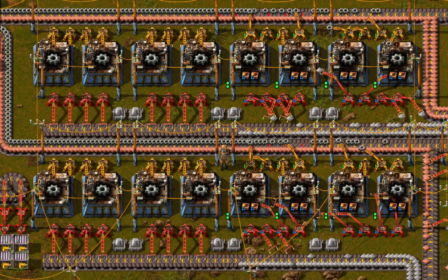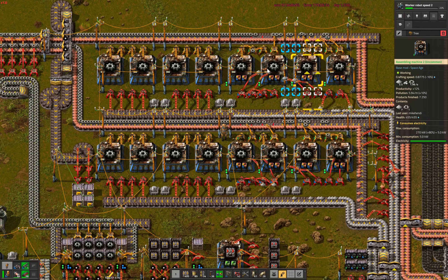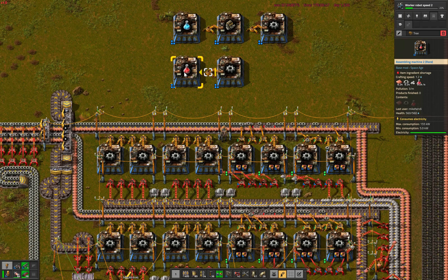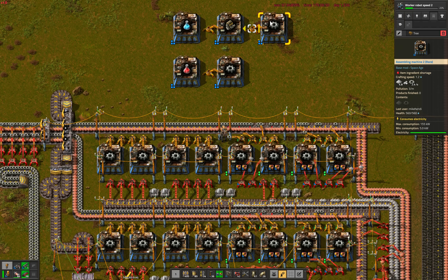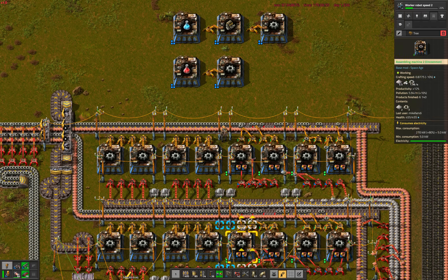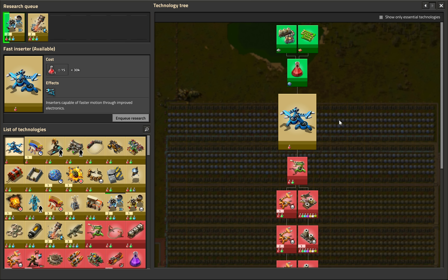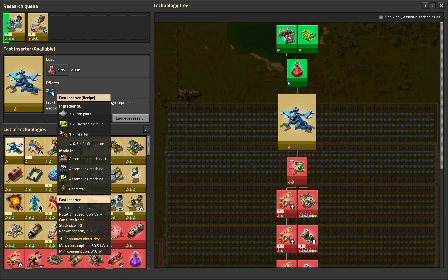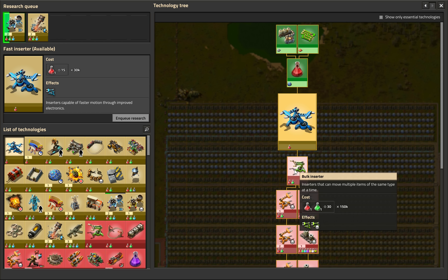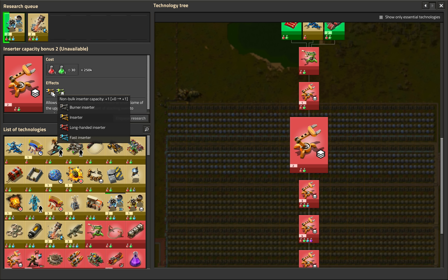Speaking of iron gears, gears for red science also got upgraded — we need 8 assemblers here instead of 6 for a variety of reasons. Compared to iron gears for engines for blue science, iron gears go directly into red science, which means we skip one step of multiplicative productivity discount. And then there's the reason that someone apparently decided this playthrough isn't enough of a challenge anymore: we are now banned from researching fast inserters for the rest of the game, which also means no bulk or stack inserters, and we are going to be stuck with an inserter hand size of 1 for the entire game.